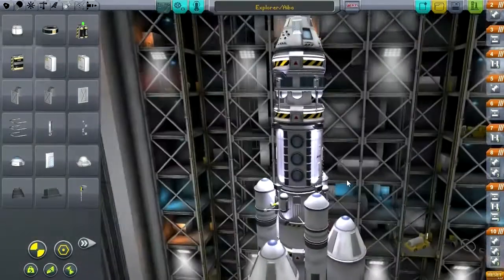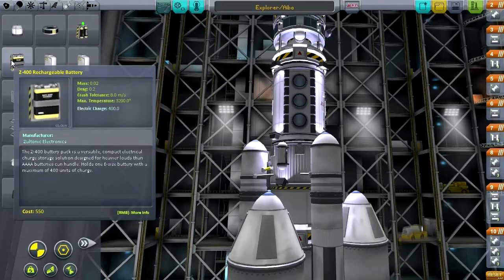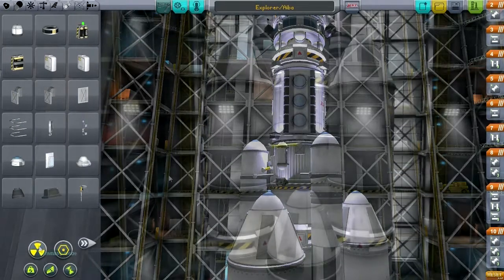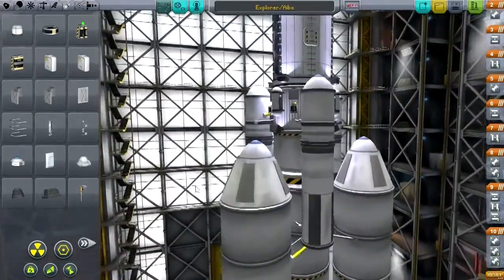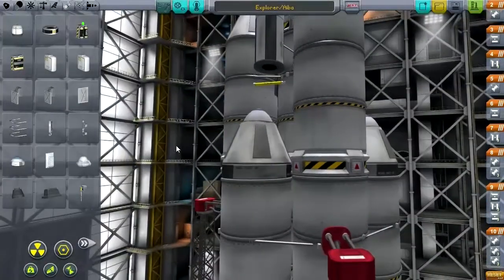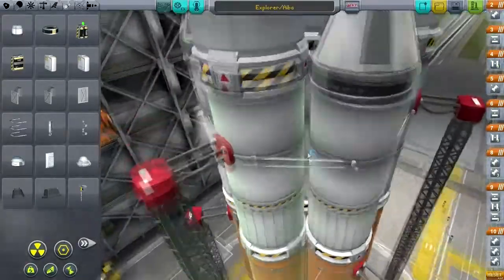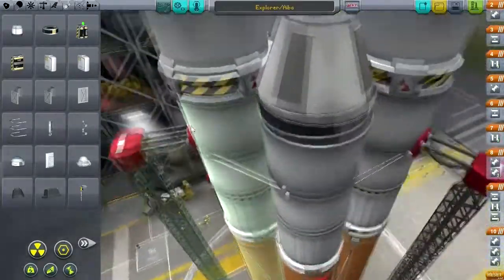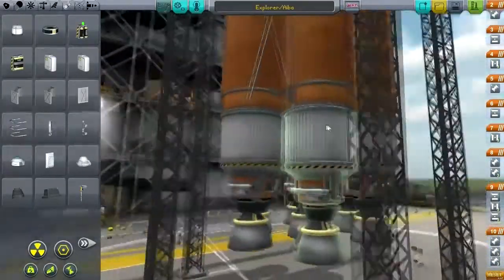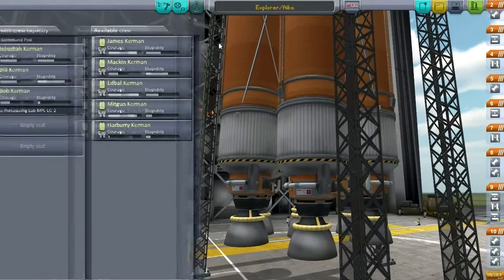Let's also add some battery power — the small ones. I had to do this off-camera because getting all the stuff in line is a little bit tricky, and the build process was a little bit complicated. But I think we've got it right now. Let's get some crew in.